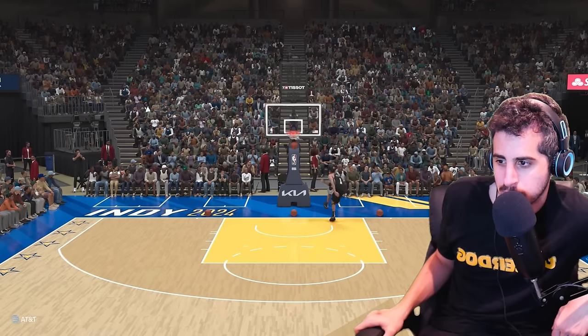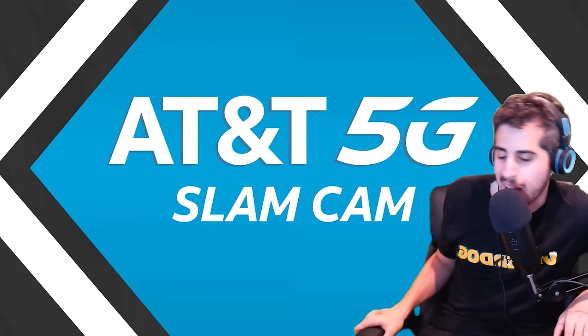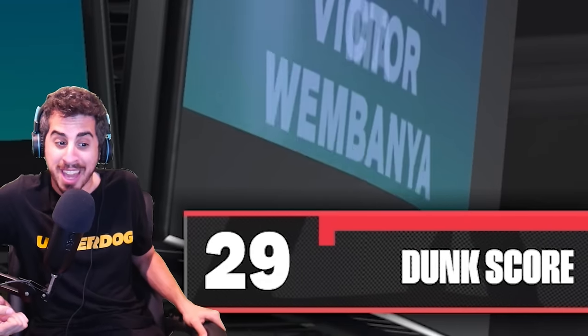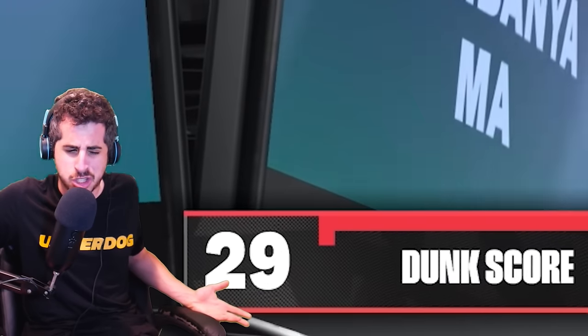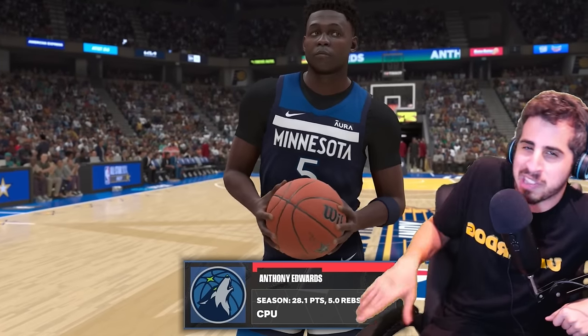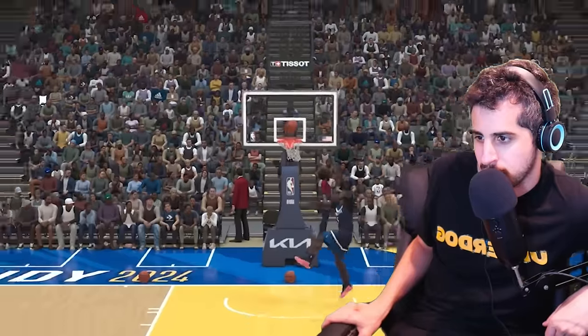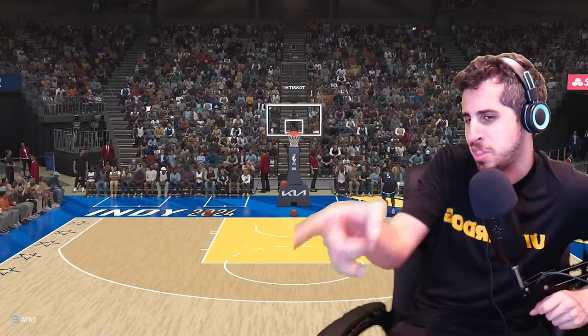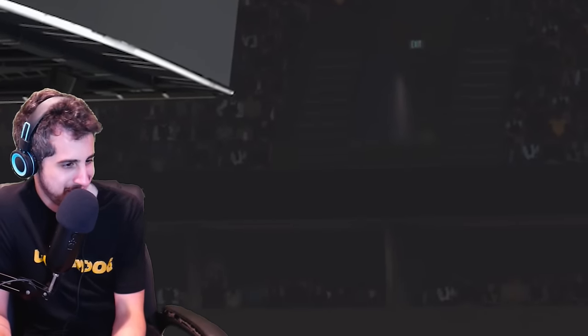If that scores higher than Shaq's... they gave Wemby a 29. Shaq won! At least to be fair, are these dunks scored at like a 50? Are they really that bad? I want to see Ant do one real quick just to see what the bar is. Let's see what Ant does. Okay — this is rigged.